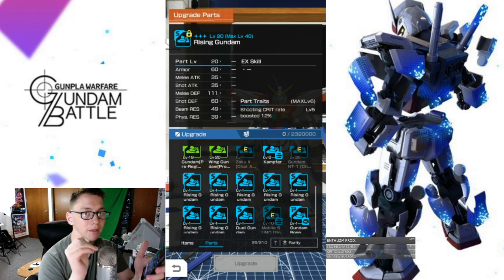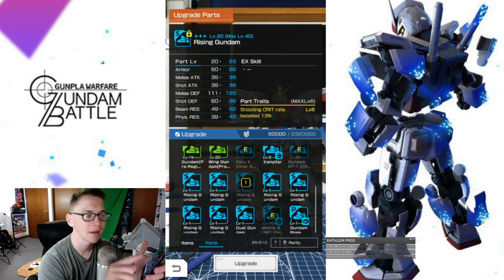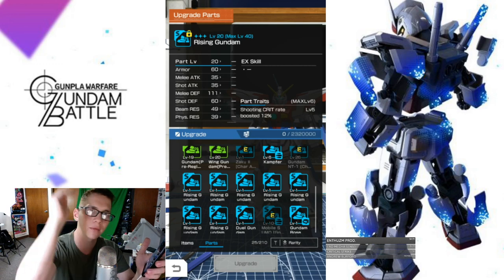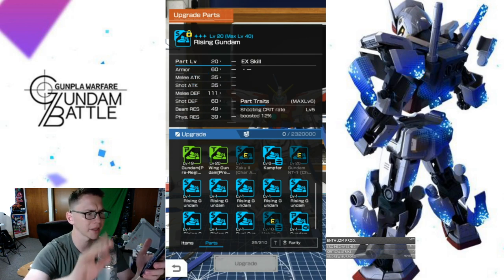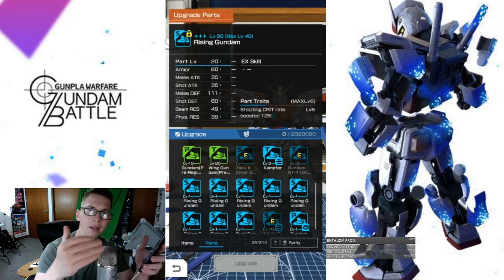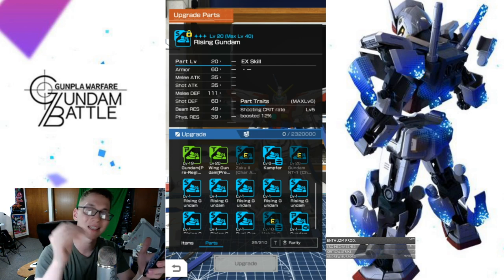I'm going to be powering up the Rising Gundam — I think it's going to be a pretty good mobile suit and I already have all the parts for it. It's going to be the same for EX skills as well. All you're going to do is press the same exact part and you're going to be able to level up. Make sure you're watching your level gain — don't do excess. I would say get to one level below and then whenever you max out, so right now it's level five, you want to get to level five before you max it out. Increase your parts level, then it'll go up another level or two. Then you can go ahead and power it up once more to max out at level 10 and you're good.